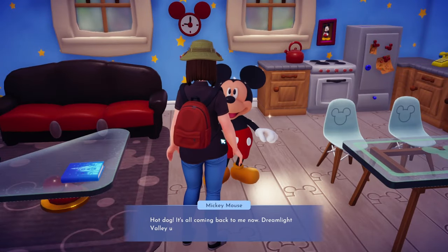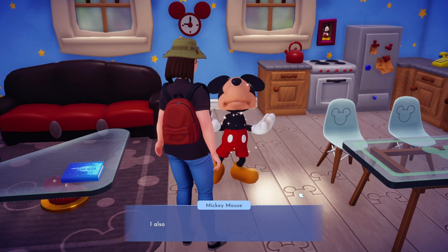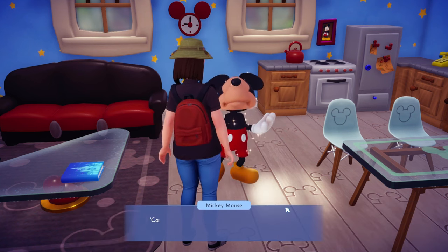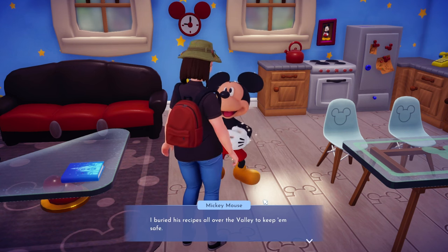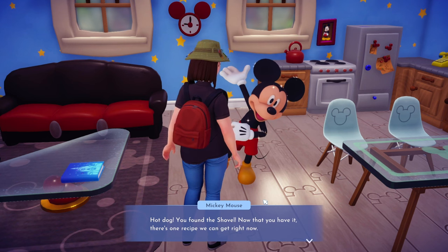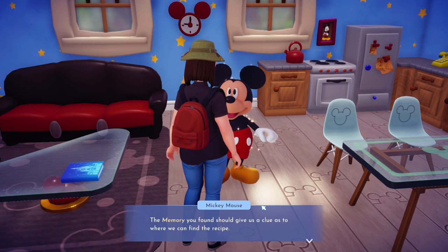We remove the remaining Night Thorns. Mickey: 'It's all coming back to me — Dreamlight Valley used to be full of friends like my pal Remy, always trying new recipes. When Remy had to leave because of the Night Thorns and the Forgetting, he left me all his recipes. I buried them all over the valley to keep them safe — it seemed like the best idea at the time! Hot dog, you found the shovel — the memory should give us a clue where to find the first recipe.'